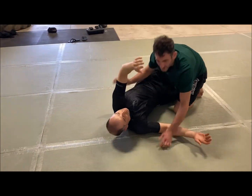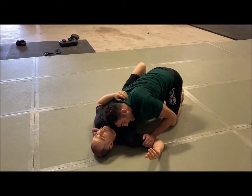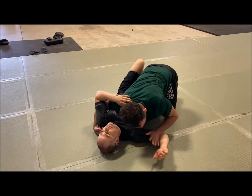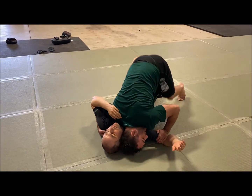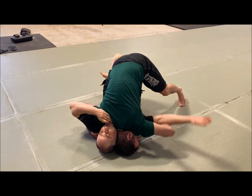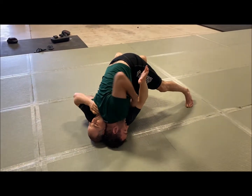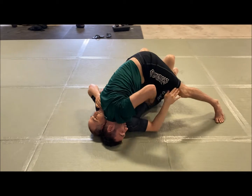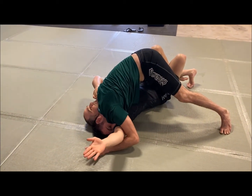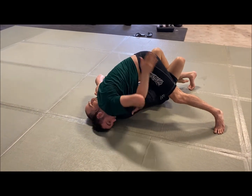If I can get inside control, I'll pummel for the underhook, drive my head usually into his chin, and once I can get it down, I drive my shoulder down towards the mat and pick my hips up. This hand fights for the underhook. People like the underhook because a lot of times they'll go to push from there. You can underhook or you can overhook — it's a preference.